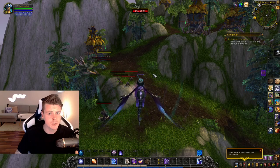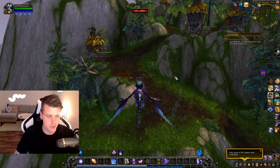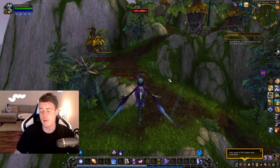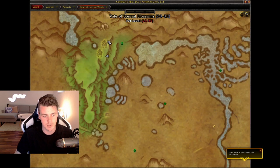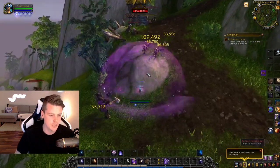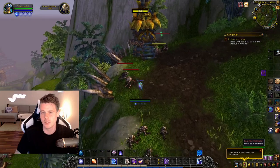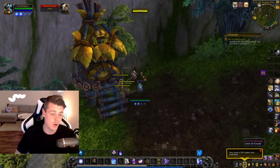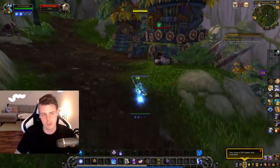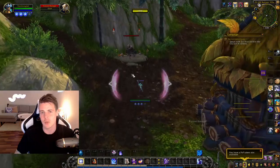Before you go out and farm it, make sure you check the price and quantity on your auction house. It drops from any monkey in Pandaria. The spot I use is right here in the Valley of the Four Winds, just around these two buildings — kill every single monkey around. They spawn super fast so you usually don't run out of mobs, and they drop relatively frequently, which is why they don't cost that much gold.